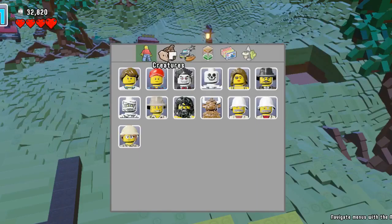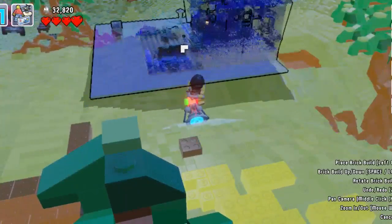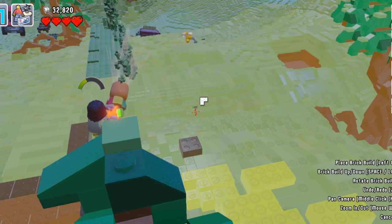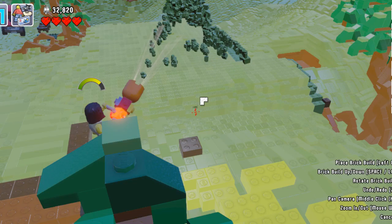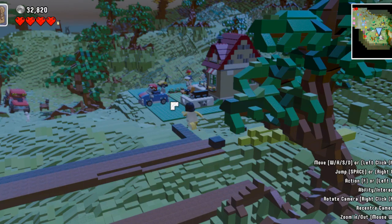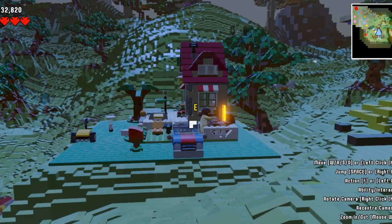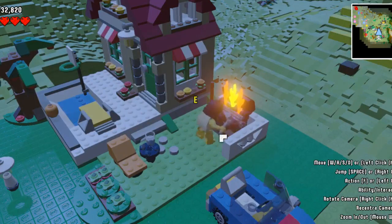I'm going to show you one more thing — let's do a set. I like the changing season set. There are a lot of studs here. Let's place it. There we go — we have a Lego set in Lego Worlds, all virtual! Oh, barbecue — I'm roasting a hot dog! That's awesome.